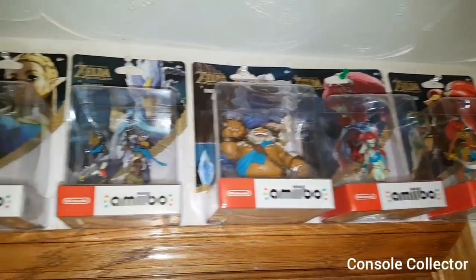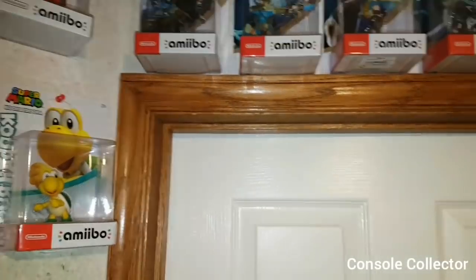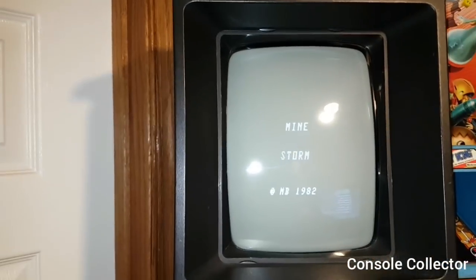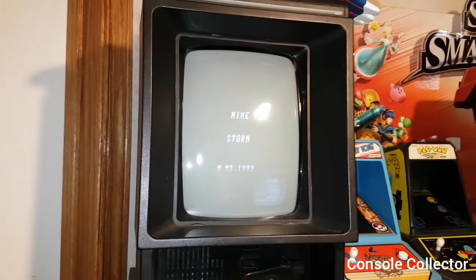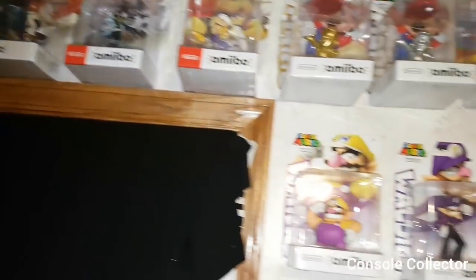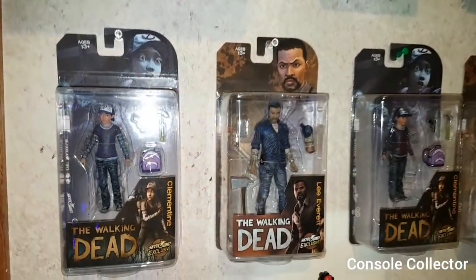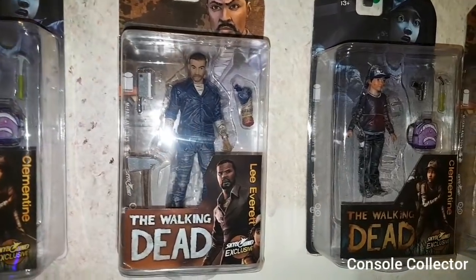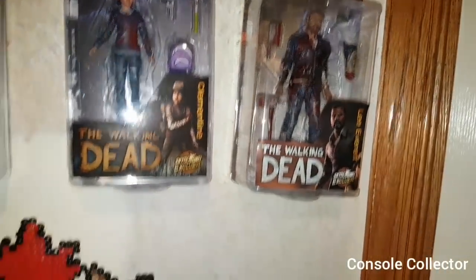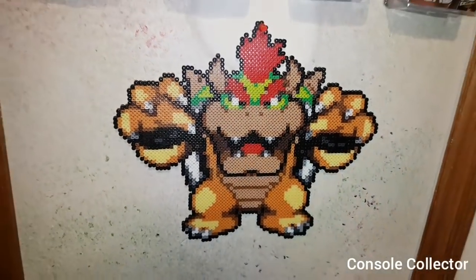Moving back up here we've got the Breath of the Wild Amiibos — all sealed, just missing Evil Goblin. Oh, there's my Vectrex actually running — running Minestorm. Up here we've got some more Amiibos. And then finally we have the Walking Dead Telltale Clementine and the Everett set of characters — all sealed. And then Bowser Perler art from my fiancée.